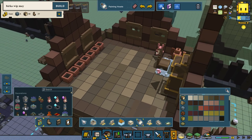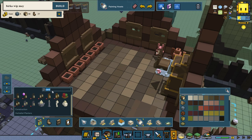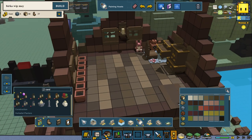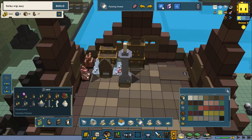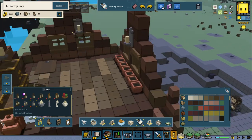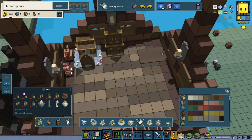We need some candles. I kind of like these candle holders — they're nice. This other one is also pretty good but feels a bit too big. Let's go for a stone candle holder — one in every corner. That's going to look great and give a lot of light in here.